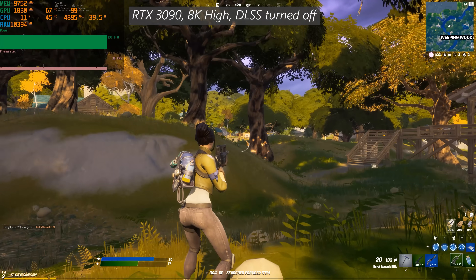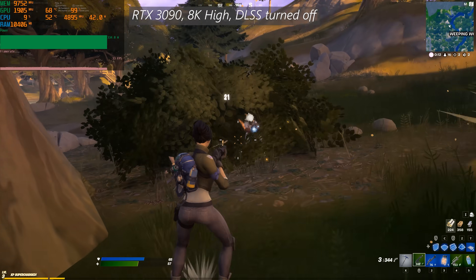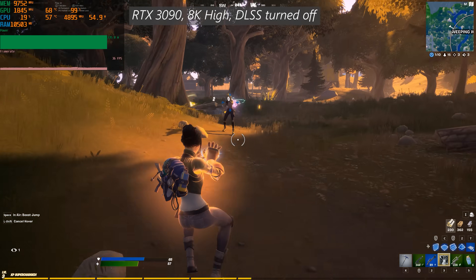A quick disclaimer: 8K is actually quadruple the pixels of 4K, so you need four times the horsepower on your graphics card to run 8K versus 4K — it's not just a doubling from 4 to 8.